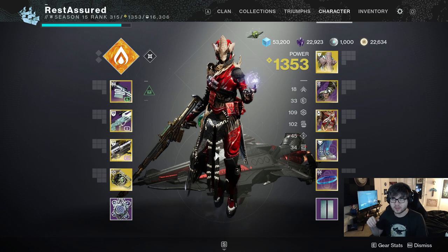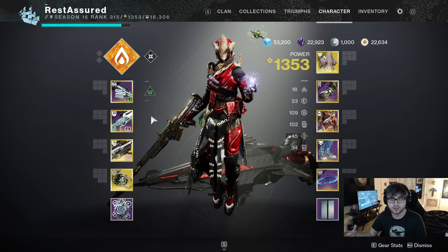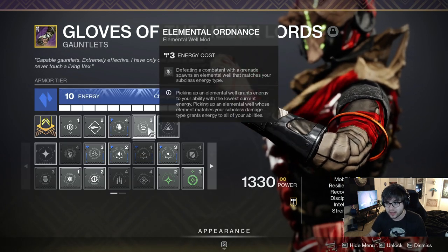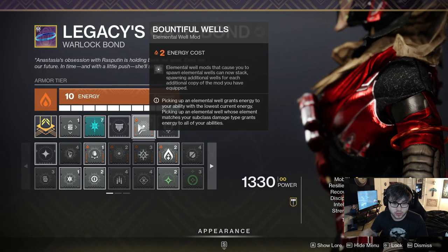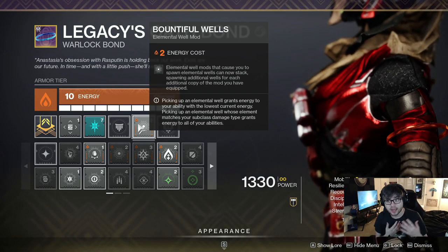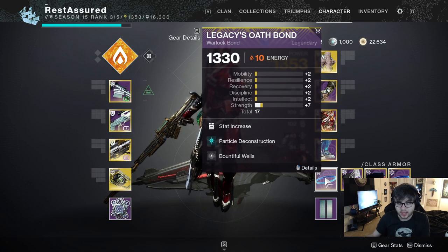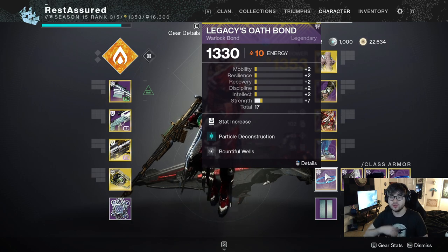This specific AoE build isn't necessarily better than the video I posted yesterday, so I'll link that in the description. Getting to the mods, the main one is Elemental Ordinance — I'm running three of them. I'm also running Bountiful Wells, which means elemental well mods that spawn wells can now stack and spawn additional wells for each additional copy. With three, they all stack, so when you get a grenade kill you're getting four elemental wells to spawn, which gives you a huge amount of grenade energy back.